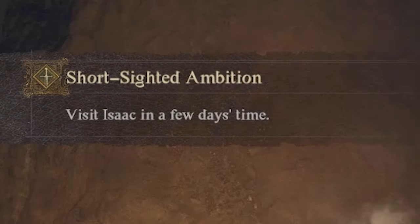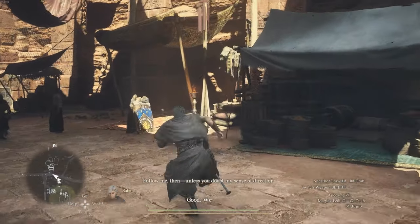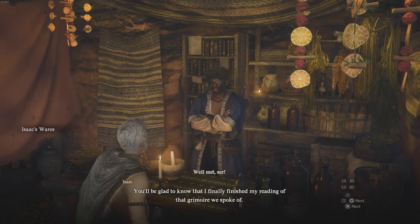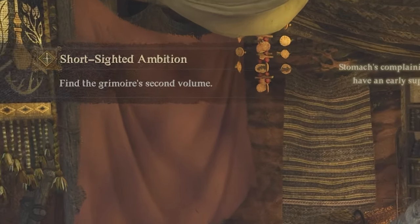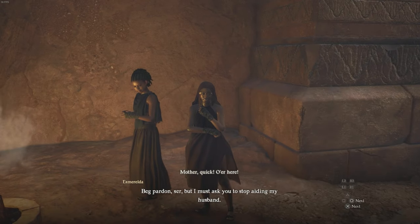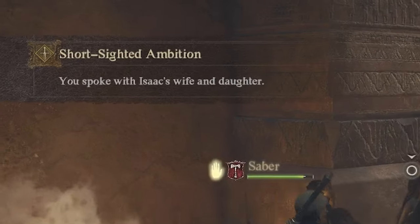A few days to me means two days. So you're going to go back to the bench and sit down for two days, skipping another two days of in-game time. Once it's been a few days, come back to him and speak to him. Now he's going to tell you about the grimoire that he spoke of and how it has a part two, and he wants you to find part two. But before we go find it, you should speak to his wife and daughter because they're going to give you a warning — they want you to stop helping him because they feel like it's bad.